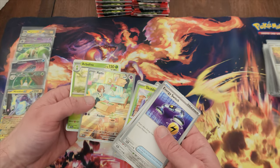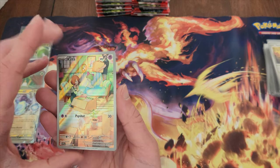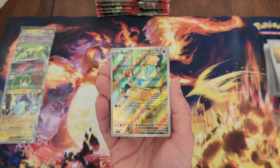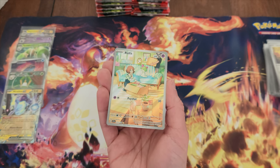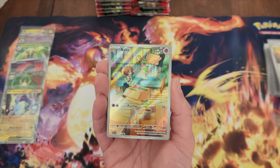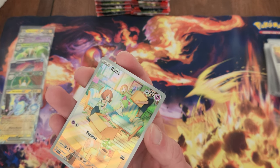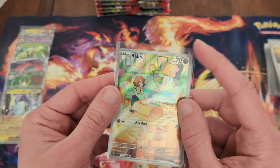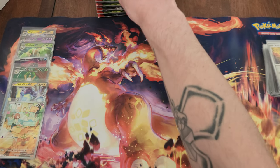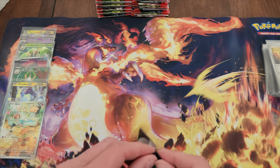That is interesting — it's Ralts, although Ralts certainly doesn't look like the main character in his or her own story. At first I thought it was a supporter card, but look at the detail — that apartment or house or whatever has so much detail, even the little wedding picture or something in the background of the two of them. Either way it's a nice looking full art.